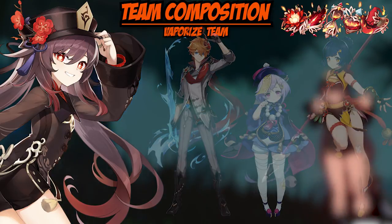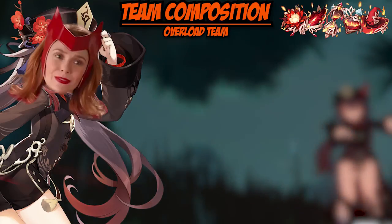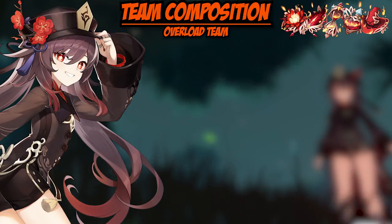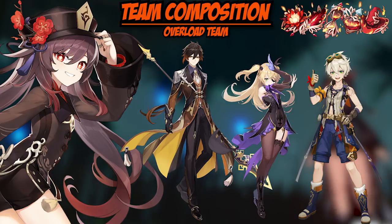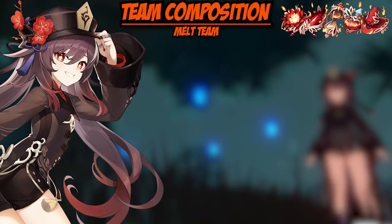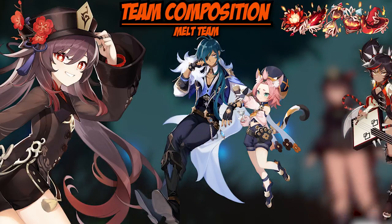Next, there's an overload team you could potentially run. If you're using the Crimson Witch set, for an overload team comp you're going to want Zhongli, Fischl, and Bennett. If you don't have Zhongli, a good replacement is Xiangling. If you're trying to run a melt team, you could be using Kaeya, Diona, and Xiangling.